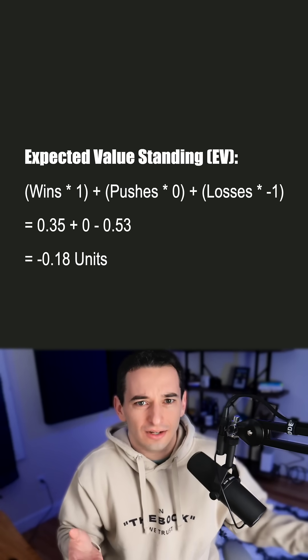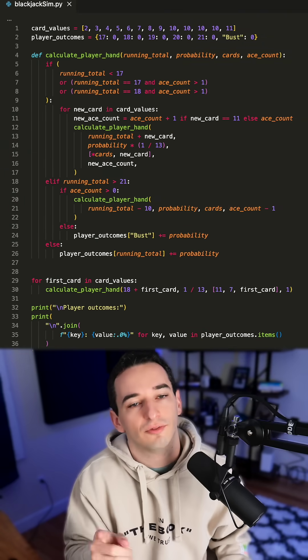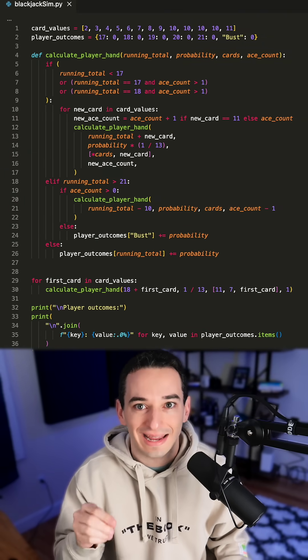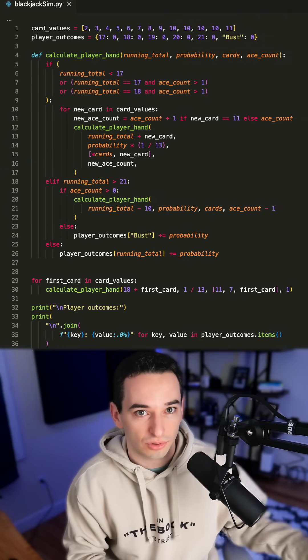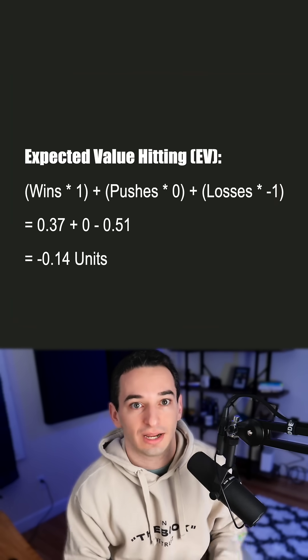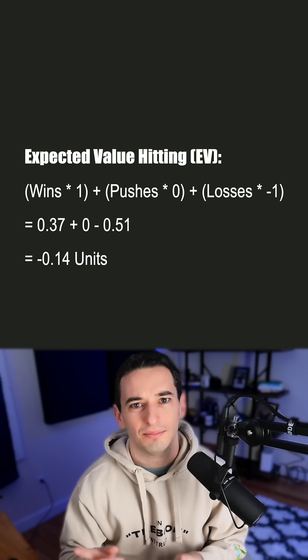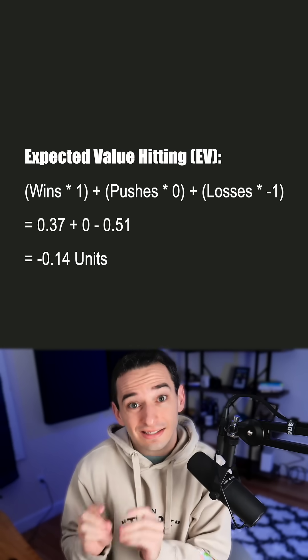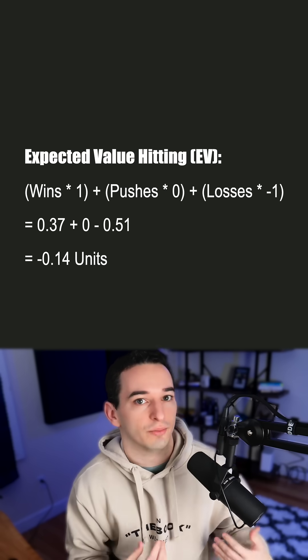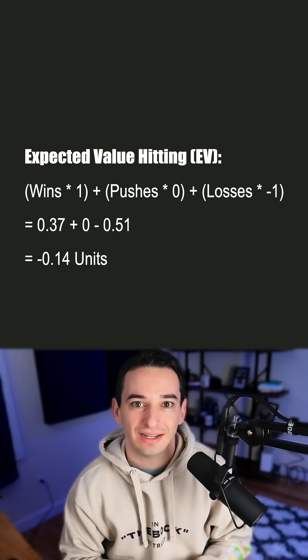But is hitting or doubling just going to make a bad situation worse? Here's the same code but following basic strategy for the player with a hit rather than following dealer rules. That gives us a new expected value of negative 0.14 units — still bad, but slightly better. And since it is a negative situation, there's no reason to put more money out, so doubling would be even worse, meaning the best option is to hit.